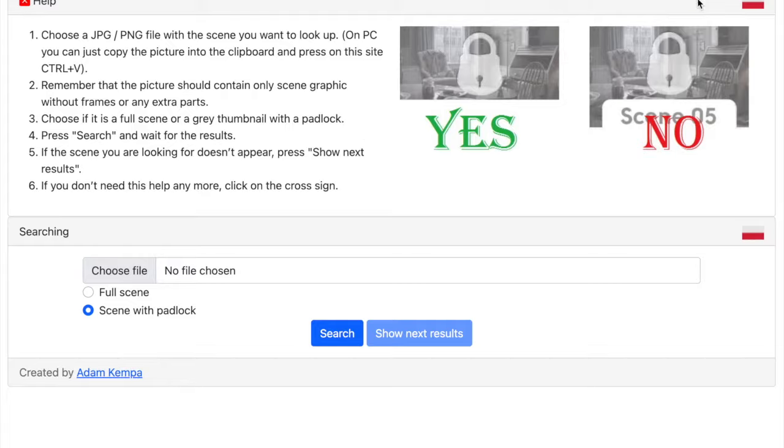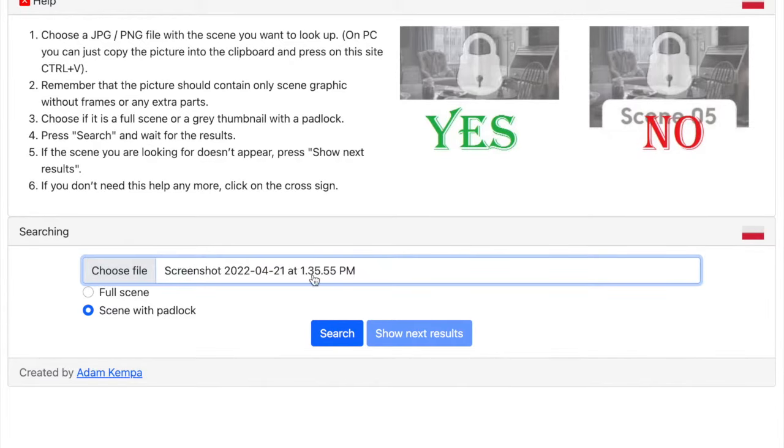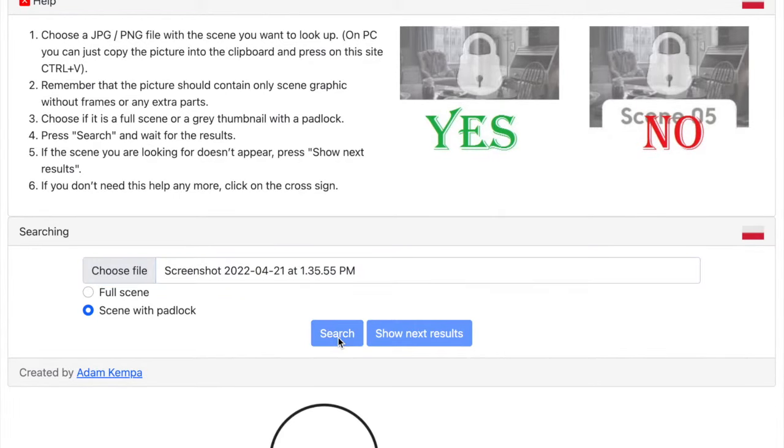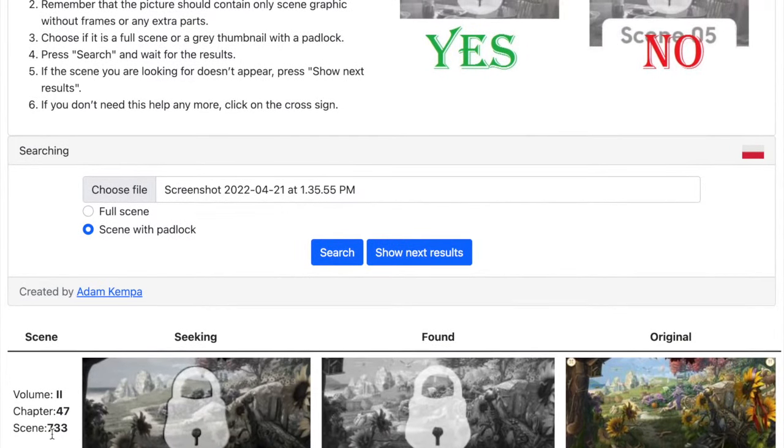Next, we will need to upload the cropped picture to this website. Scroll down until you see 'choose file,' upload the screenshot, choose 'scene with padlock,' then click search. The result will appear almost immediately — just scroll down further and you will see it, so you can double check whether or not it's the correct scene.